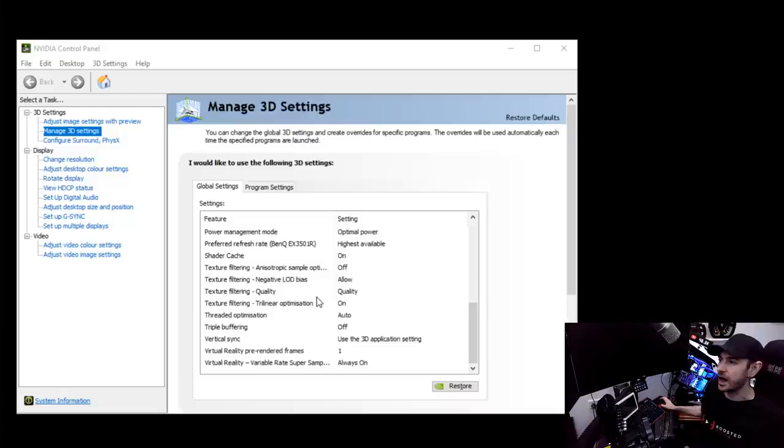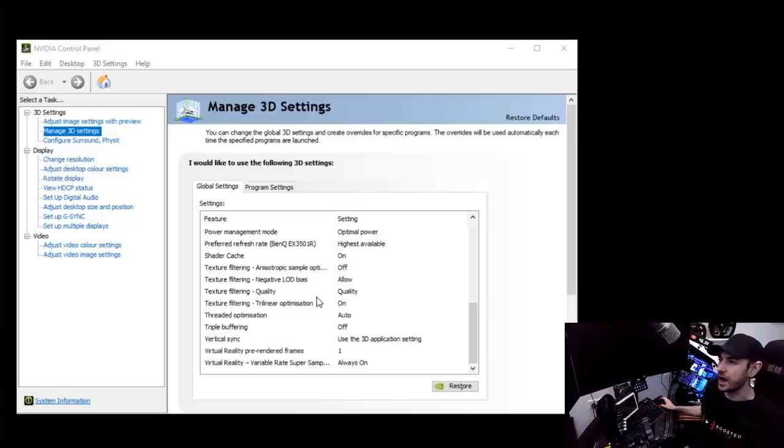We'll start off with a quick look at the NVIDIA control panel settings. I leave everything pretty much as default, but there is one setting added in the last couple of driver updates: virtual reality variable rate super sampling, or VRSS. Super sampling is where you render frames at a higher resolution than the native resolution of the output device — say you're running at 1920x1080 and you super sample at 4K resolution then downscale. That gives a slightly sharper looking image, particularly in the center of the screen when looking into the distance, which can otherwise look quite pixelated and blurry.